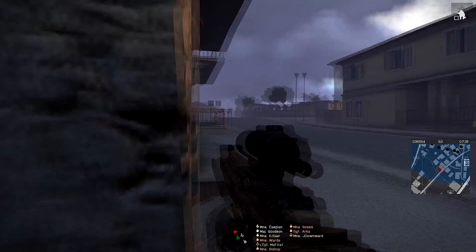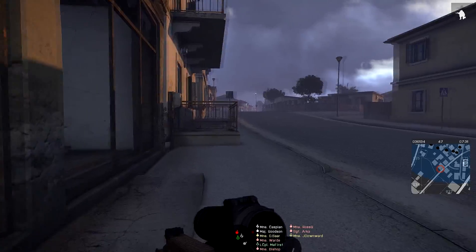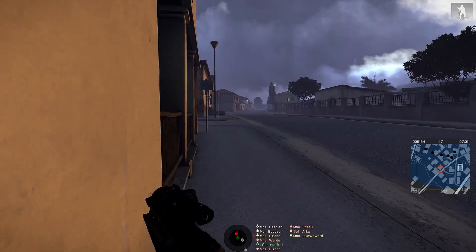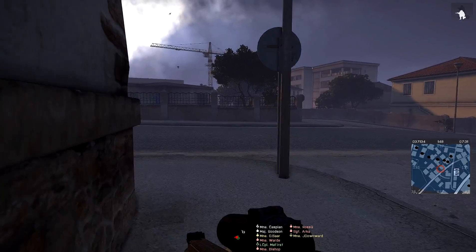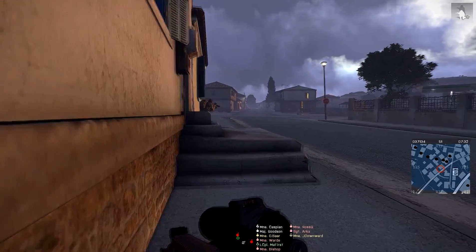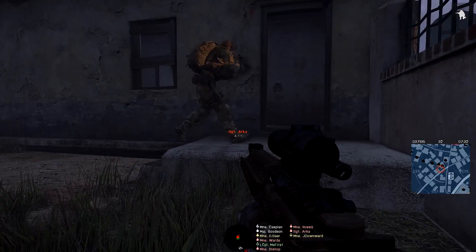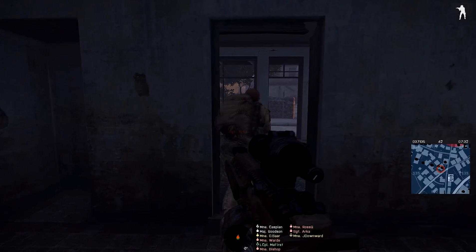Nobody's in the echo positions then. Have we got any friendlies at echo? Majority of 1-1 are southwest of Whiskey buildings. Nobody in 1-2 in echo. Steve's in the echo area. I'm down by E1, E2. Copy Steve, I think we've got guys. Enemy possibly in the Echo 4, Whiskey 1 area. That was a flashback.